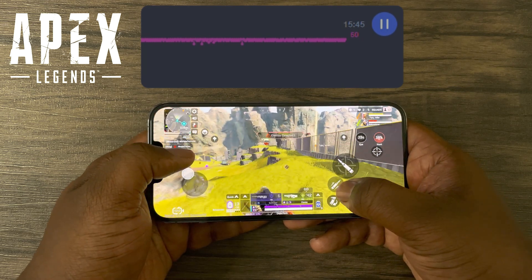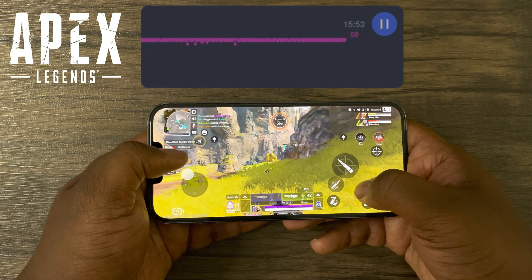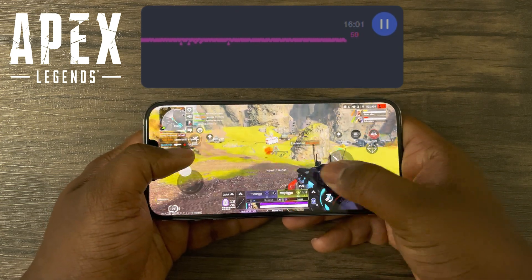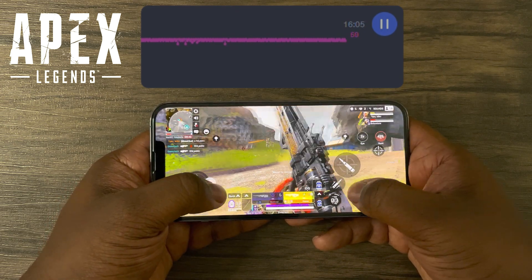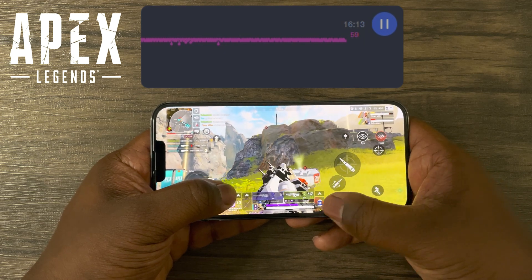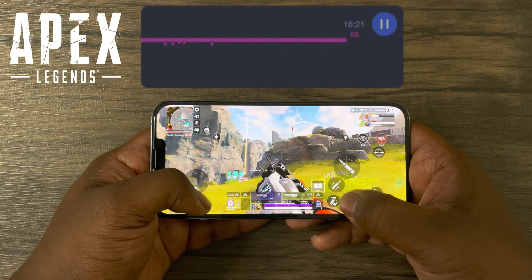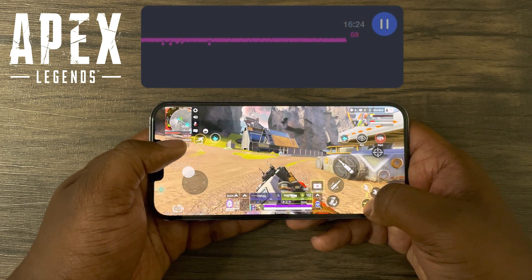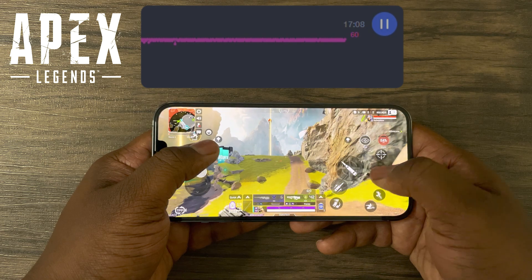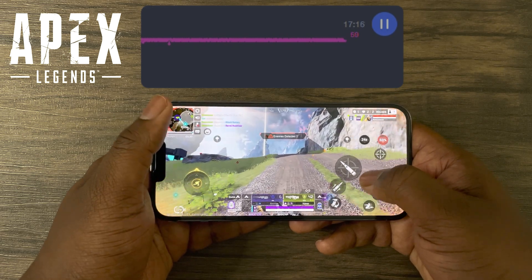We've got another squad. We've got another squad. Arm up. Ten seconds. Everything's just ahead. Contact with us. We've got another squad. We've got another squad. We've got another squad. Characters in shields, come on. Shields are here, go faster! Barrel stabilizer here, level 3.